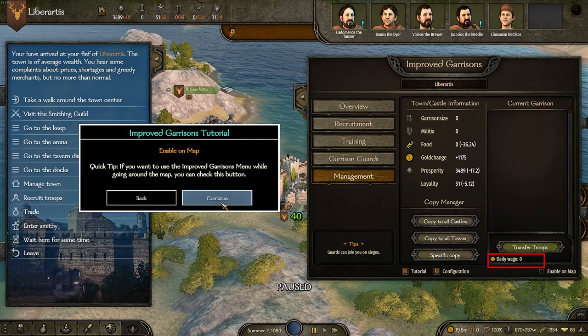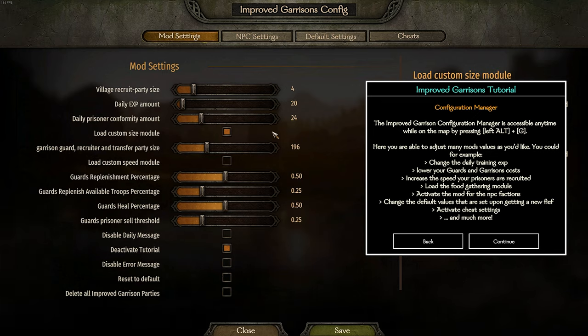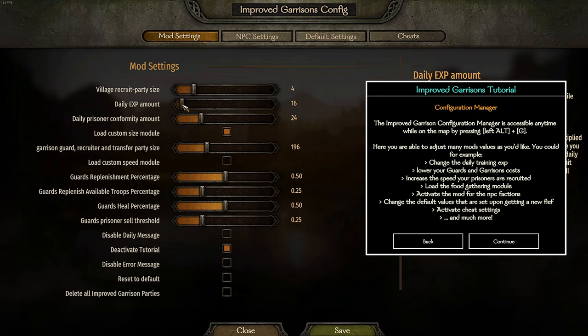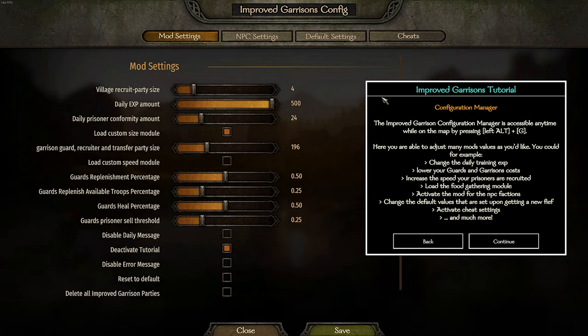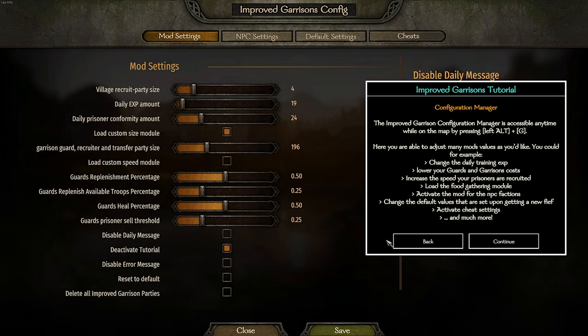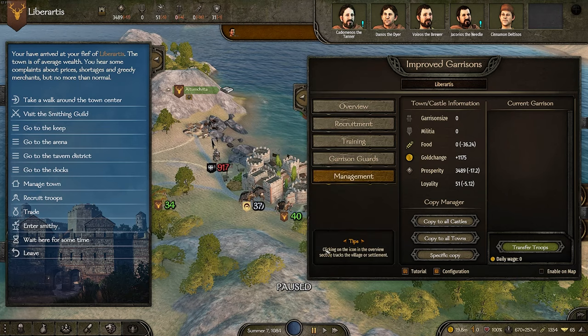You can also edit the configuration as well. So if you feel like your soldiers are upgrading a little bit too quickly, you can go ahead and turn down the experience. Or if you just want to have as many armies as possible and want these guys to be training, you can turn it up really far. You can edit loads of stuff — I love the customizability here. You can basically adjust everything.